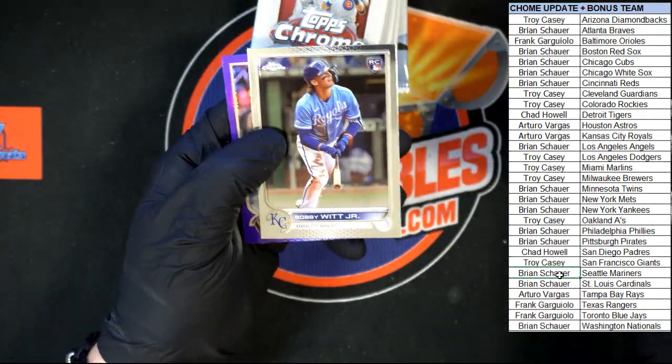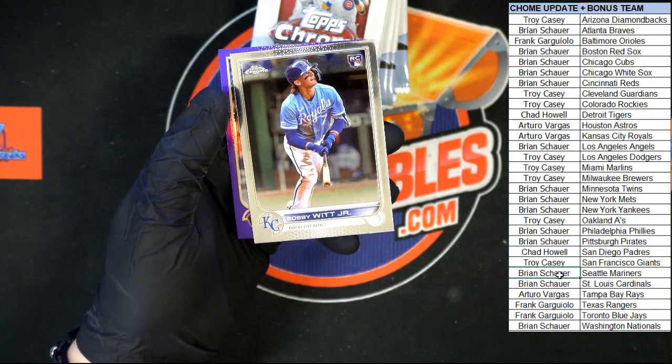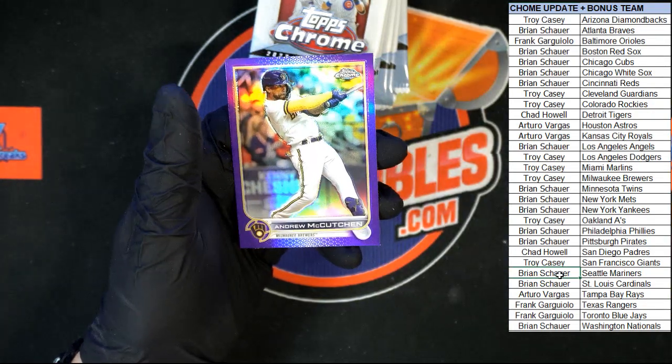Naquin and Bobby Witt Jr. — very nice, going to Kansas City! Taro V and behind that, purple McCutcheon.